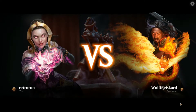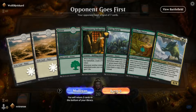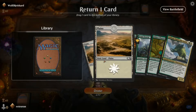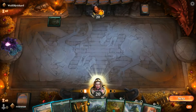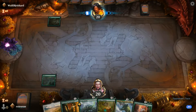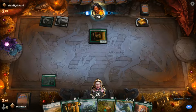First game here, we're going to be playing Selesnya Ramp, green and white. We're going to be using a lot of landfall triggers — cards like Skewed Swarm, Felidar Retreat — to fill up the battlefield and overwhelm our opponent. It's kind of a mid-range deck, not too aggro, takes a while to get going. We just drop a Forest for our first turn.